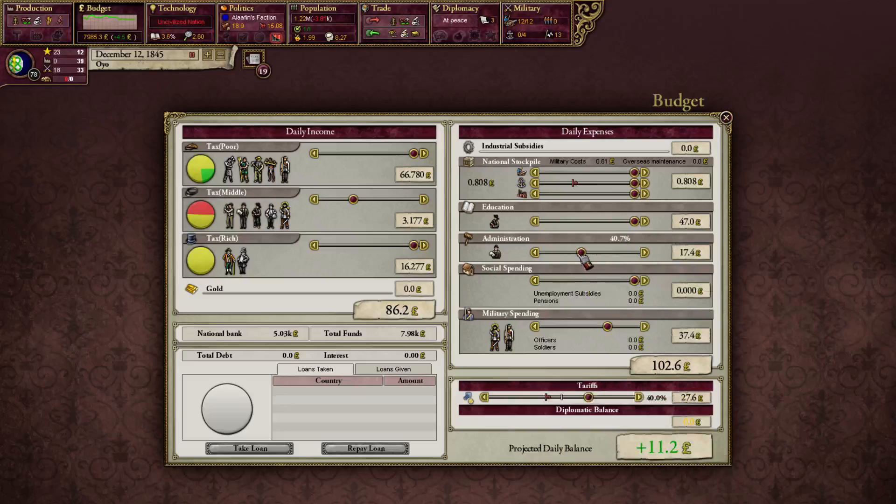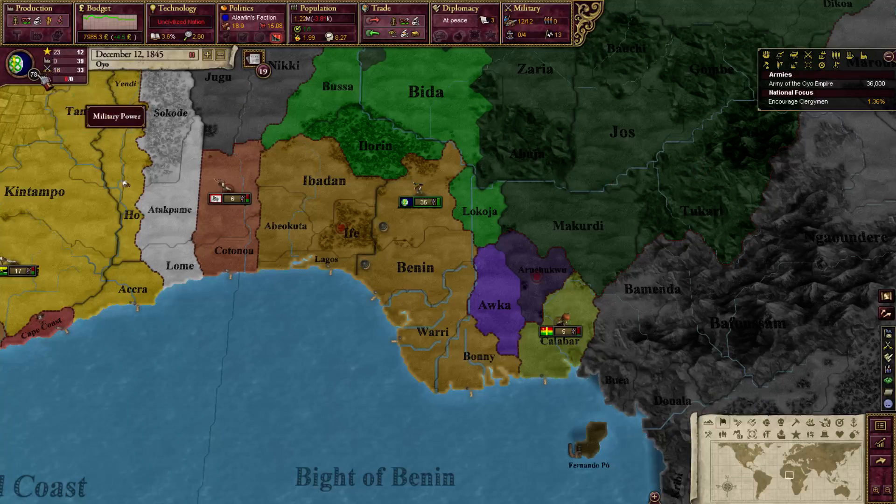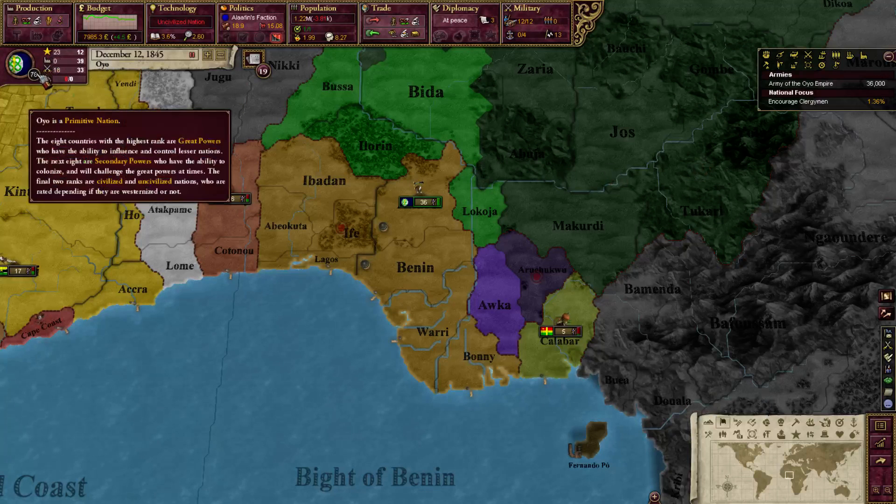That brings me a whole bunch of money, which is good. I might increase it later on, but for now it'll have to do. This also allows me to raise the budgets for administration and military, which will be very necessary. Military spending allows me to have more soldiers — 80% for now. Let's put administration to 50%, which should keep me out of the red.